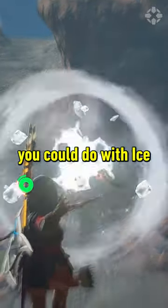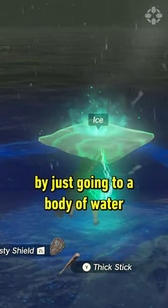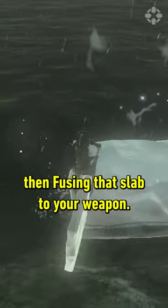Here are four things you didn't know you could do with ice in Tears of the Kingdom. You can make any weapon an ice weapon by going to a body of water and making an ice slab with ice fruit, sapphire, or white chu-chu, then fusing that slab to your weapon.